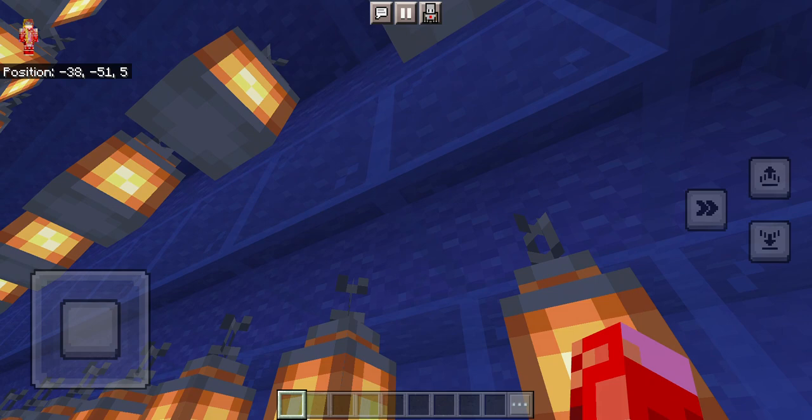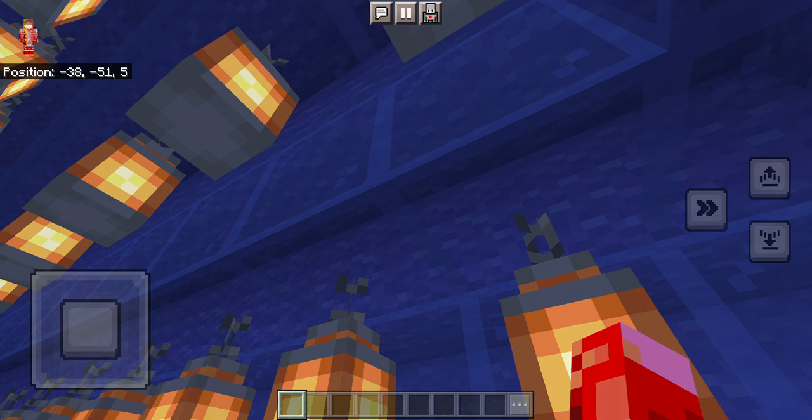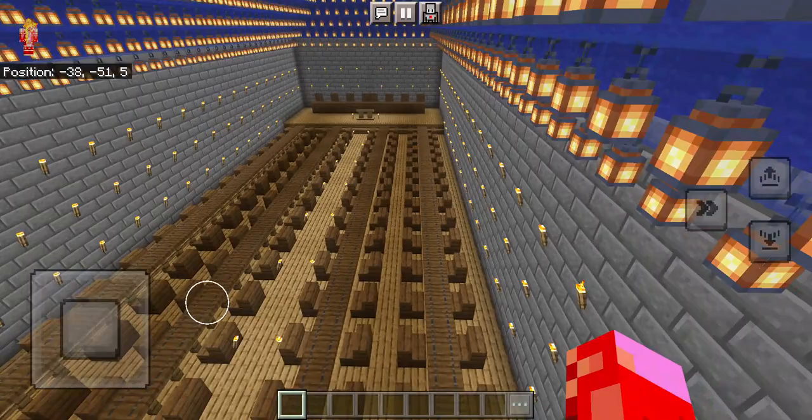For the ceiling, this is actually glass — I used stained blue glass. And on top of it, I used wool just to block out the light, because I realized the blue glass wouldn't be enough. So I've done that.